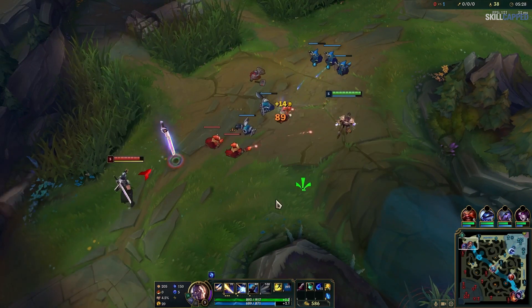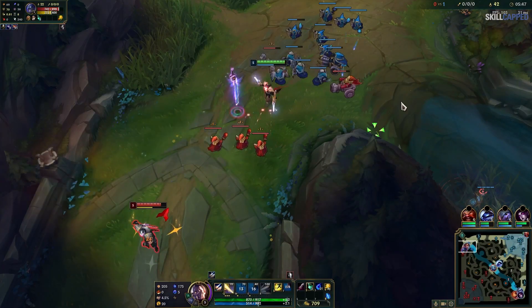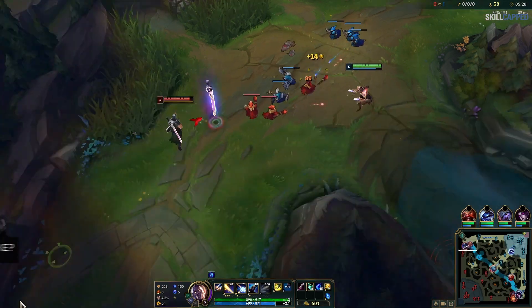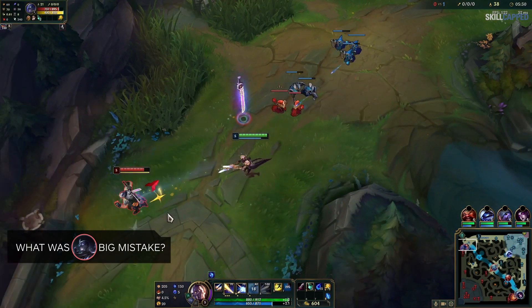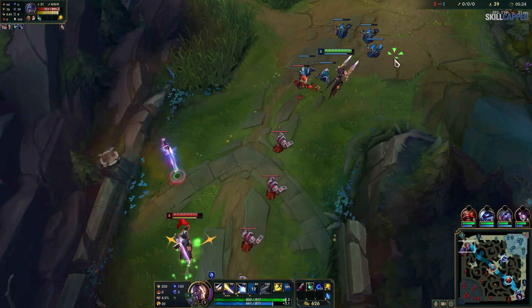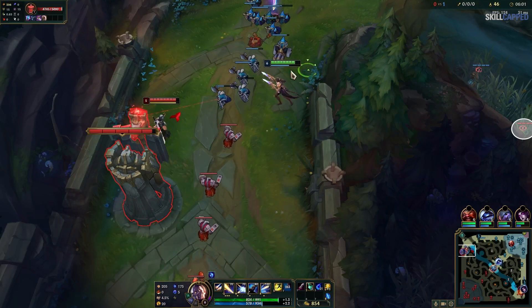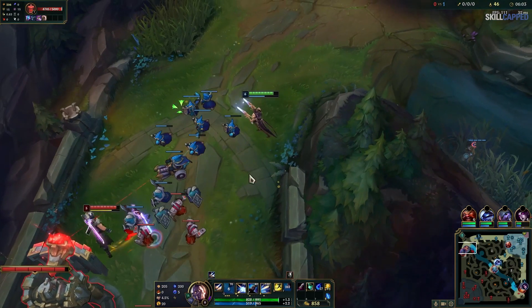We're going to start here where I'm level 5, slow-pushing a wave into the Shen. I dash into him with my E here to look for poke and he backs off, then I do it again and he uses his E to jump away. Before we keep going — did you catch the big mistake he made? We're going to go over it in a bit, right after we see what happens next. I'm going to keep pushing, and I see a control ward dropped in my river brush, meaning it's the enemy jungler Viego. I know I can 1v2 though, so I stick around to bait it.